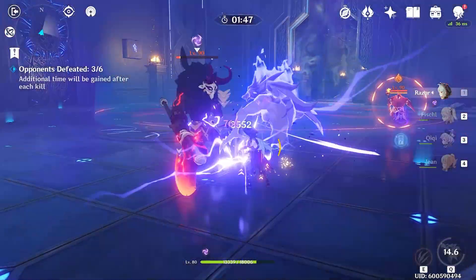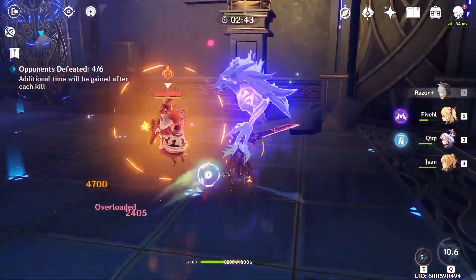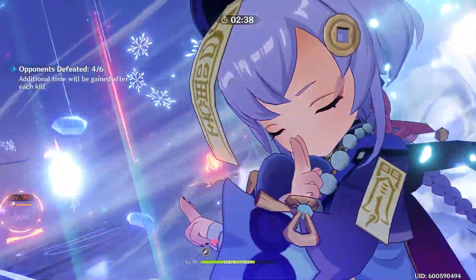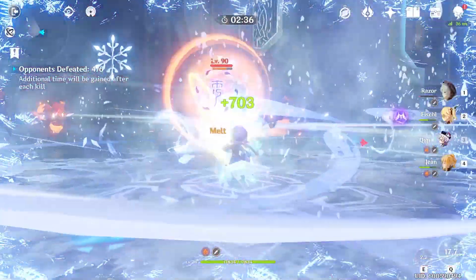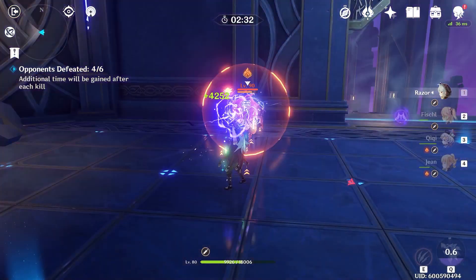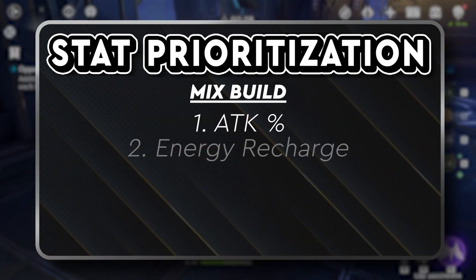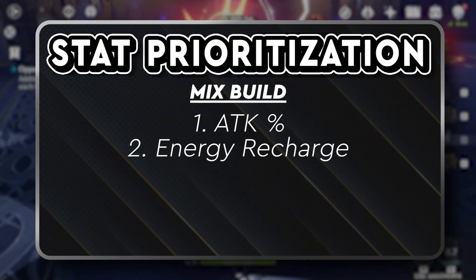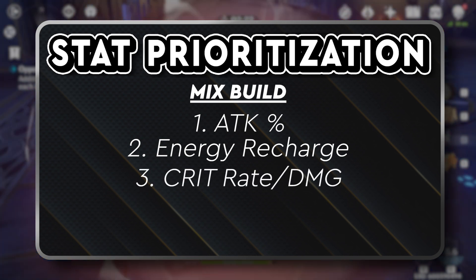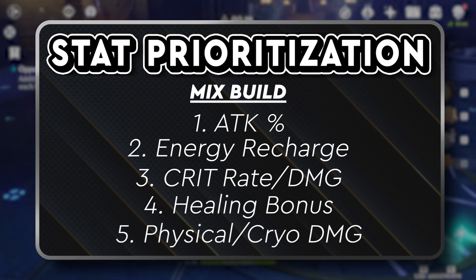Our mixed build prioritizes using our burst as much as possible to support other units, providing elemental damage boosts from artifact sets such as the Noblesse Oblige four-piece set, and providing additional heals. We'll prioritize Chi Chi's energy recharge to make sure we always have access to it once it comes off cooldown. Next, we'll focus on the crit package followed by healing bonus, and finally physical and cryo damage bonuses.